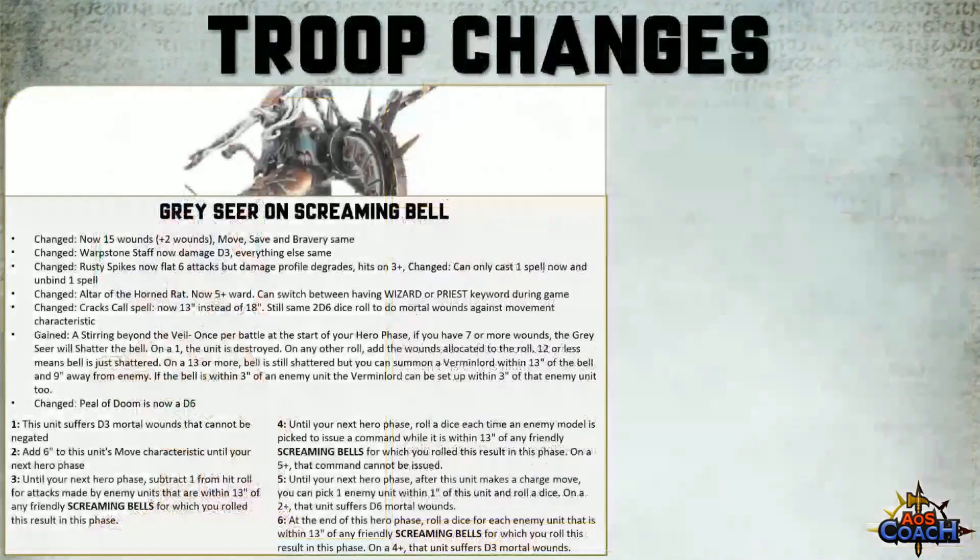There were changes to the Grey Seer on Screaming Bell, as well as the Storm Vermin and Clan Rats. Starting with the Grey Seer on Screaming Bell, there were a lot of changes. It gained two extra wounds, now sitting on 15 wounds, though move, save, and bravery remain the same. The Warpstone Staff now deals D3 damage — it used to only do one damage. The Rusty Spike now does six flat attacks but degrades over time tied to your damage table, hitting on threes.